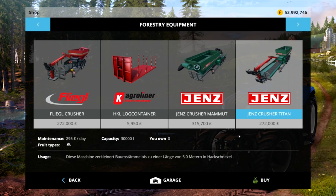The Mammoth has a maintenance of 315 pounds a day and will cost you 315,700 to buy, and it also does wood chips. Then you've got the Jez Crusher Titan — that's version 1. These are all from Kaosho. This one is also 30,000 litres, 295 a day maintenance, and this can take up to 5 metre logs.